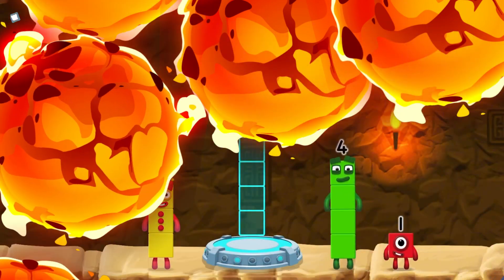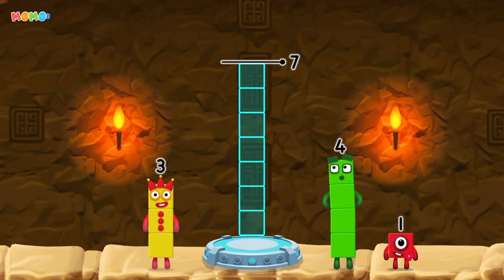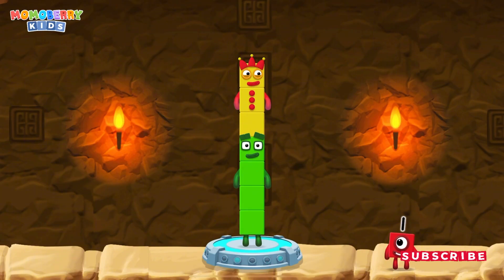Add number blocks to make 7. 4, 3 — you solved it! 4 plus 3 equals 7!